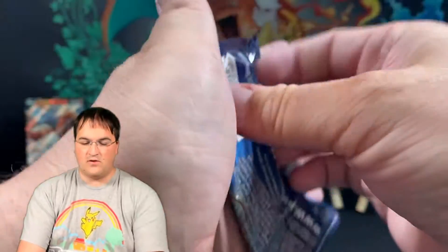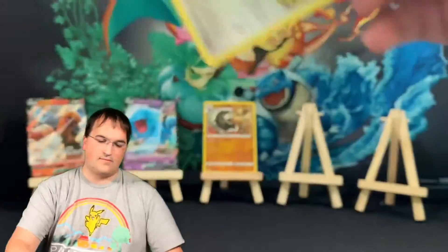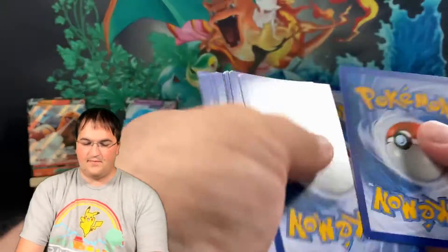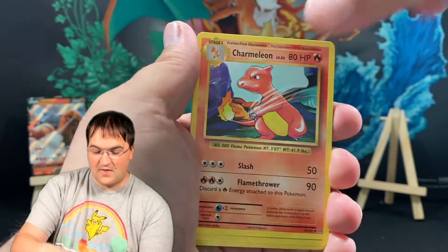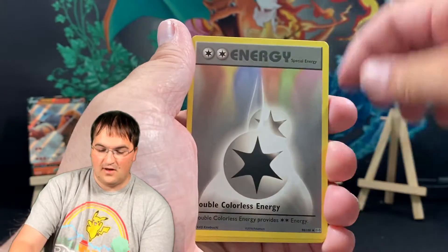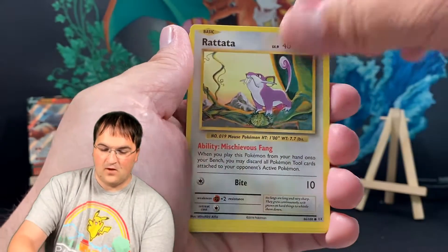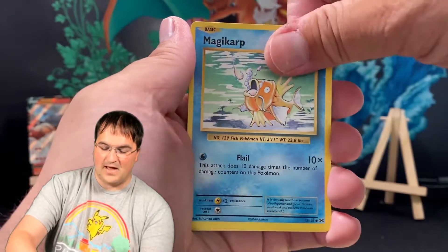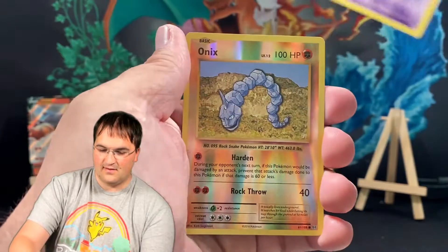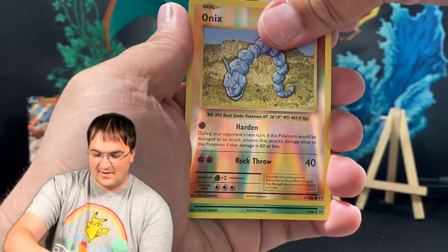Let's go Evolutions first — pull ourselves a Charizard, maybe. That'd be nice, that would make this all worth it. Double Colorless, De-Evolution Spray, Rattata, Vulpix, Electabuzz, Magikarp, Gastly, Onix as the Reverse. This is it, we're gonna do it — nah. Beedrill non-holo. Perfect.